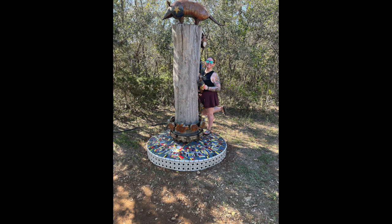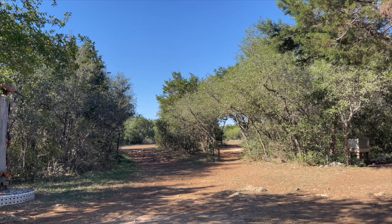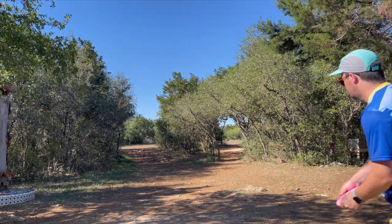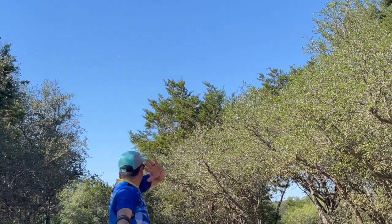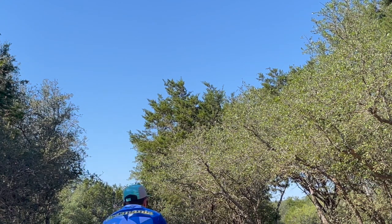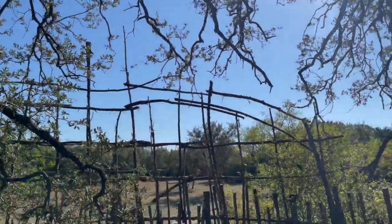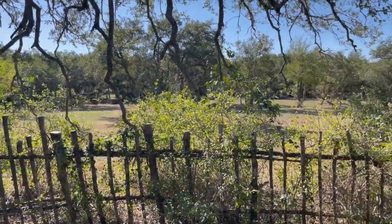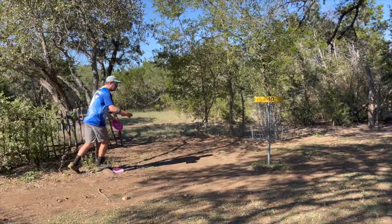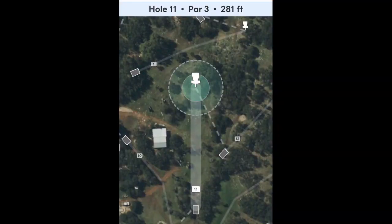Cool little Flying Armadillo sculpture before you get to hole ten, 303 feet. There are a couple of low straight shots — I suppose there's a nice forehand spike hyzer — but I'm going lobster turnover, nice and high. I have no idea where this came down, but walking up to this cool protected green with the new fence around the basket — there it is. About a tap-in two, pretty stoked. Hole eleven, 281 feet.